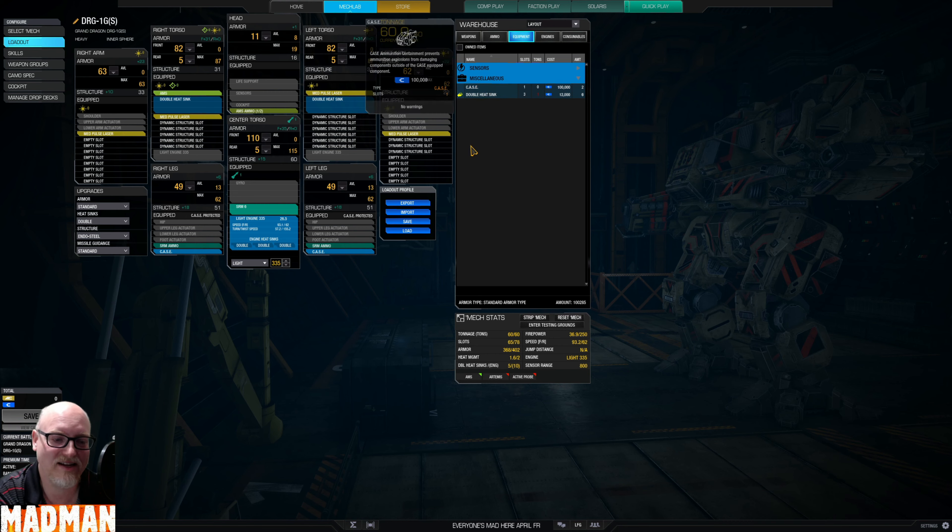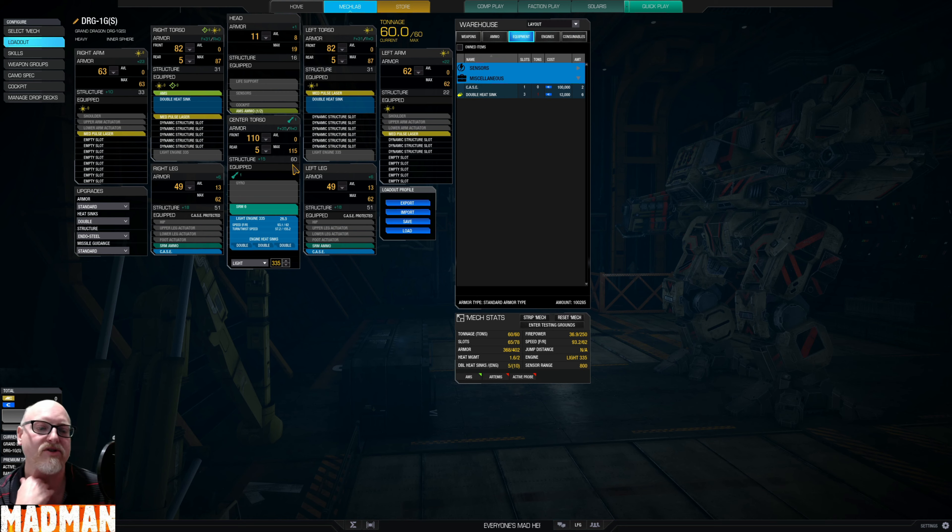It doesn't need to go in the legs because if you get the SRM ammo, it's gonna blow the leg off anyway, but that damage will not transfer. So if you're down to like one point of damage, your SRM blows and it could get you to the center torso and get extra damage. This way you lose a leg, you lose a leg, and that's it. If you put ammo on your torsos, you can do the same thing with CASE there.